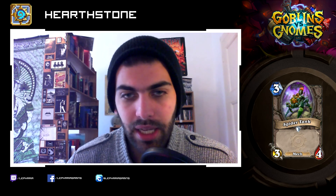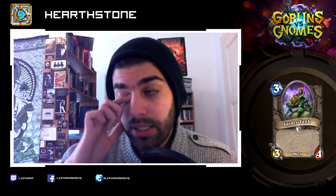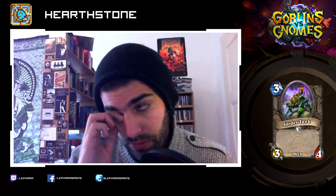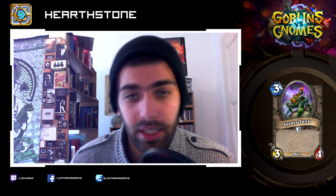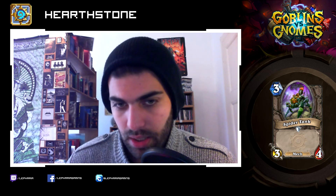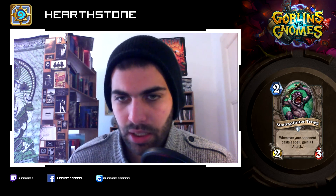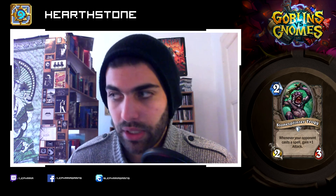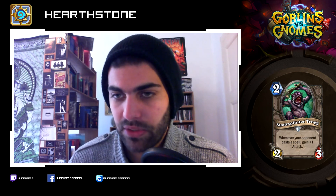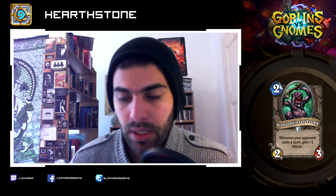Spider Tank: three mana, three-four. A three mana three-four is always very nice in Arena. To quote Kripp: in a world where everyone plays two mana three-twos, three mana three-four is the king. Before we had Dark Cultist in that slot, now we have the Spider Tank which is also a mech, so it might synergize with mechs pretty well. Pretty quality minion with a great stat line. Stone Splinter Trog: two mana, two-three. Whenever your opponent casts a spell, gain plus one attack — a better River Croc. Two mana two-three is a good stat line with added bonus against spells, very nice especially if you're on the play and your opponent has the coin.